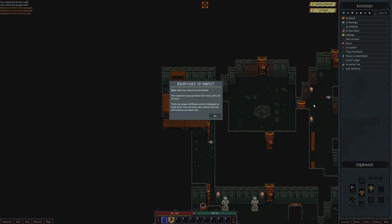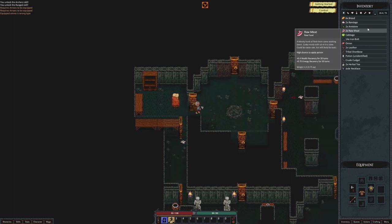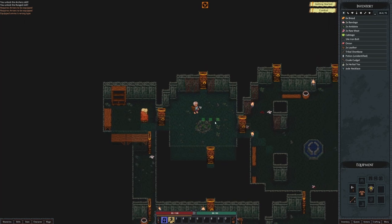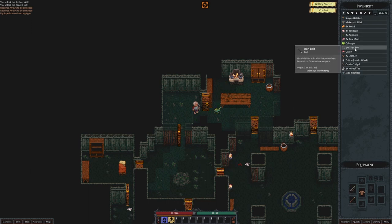Right click to inspect any creature to see details — that's for looking at creatures to get a sense of how much danger you're in. We have antidotes, onions. Can we get to cooking a little bit? Recipes — no recipes selected. Roasted haunch, we need a cooking station to turn raw meat into roasted haunch. We have baked potato — we obviously need a potato for that. Boiled egg. We could also make a torch. We can make arrows — oh, there's fletching in this game! I always love it when there's fletching in a game. It adds a little bit of extra oomph to the survivalism. I love bows and arrows in general.